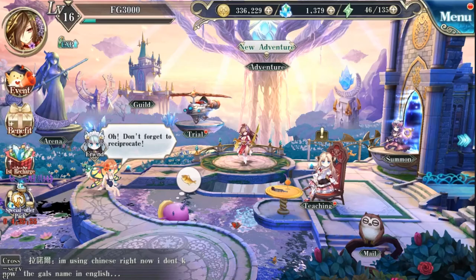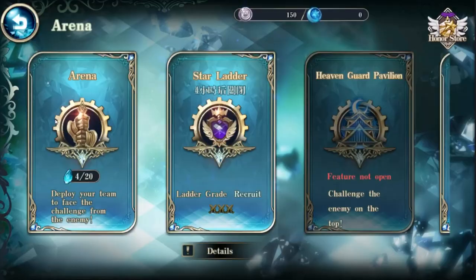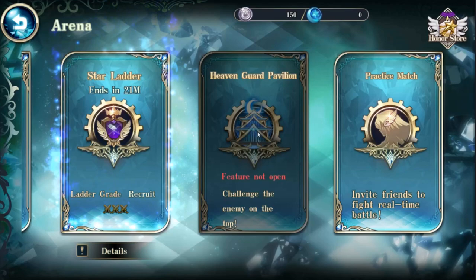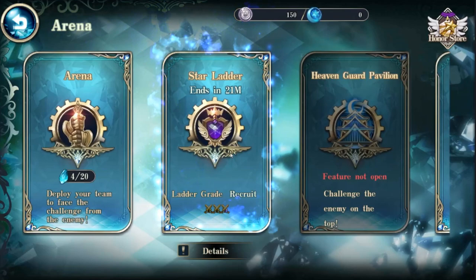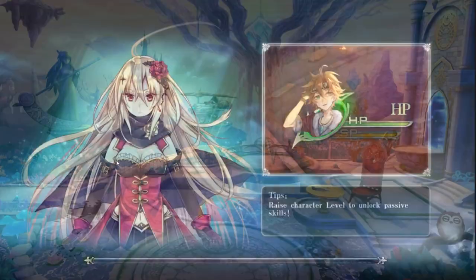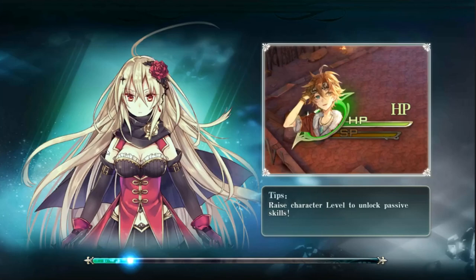We talked about adventure mode, trial, and the guild system. The last thing to cover is the arena - there are actually four modes. Practice mode, where you can invite friends and fight in real time. The star ladder, which is the live PVP where you go cross-server to see who is best. And then your typical arena PVP, which is you versus the AI - kind of your standard fare.